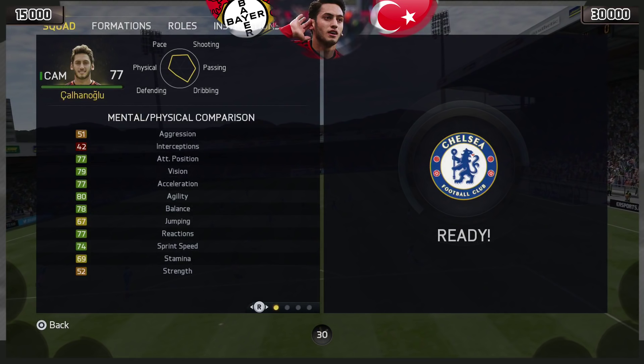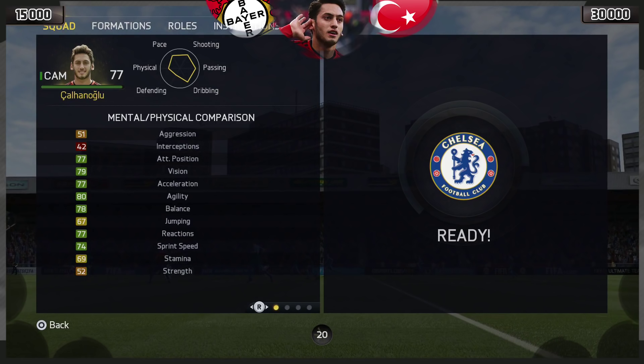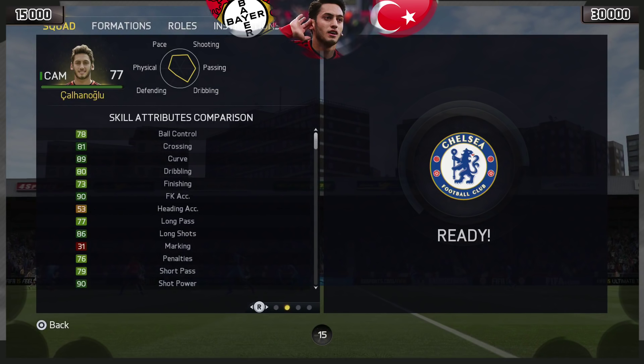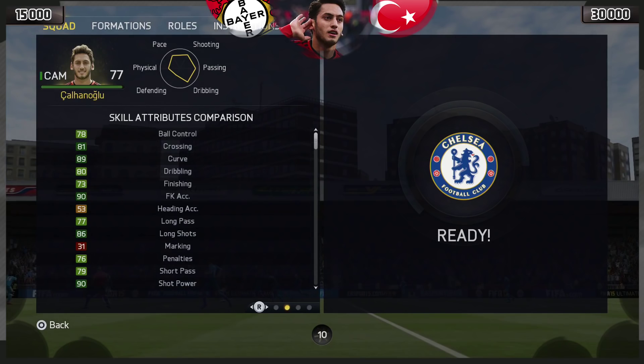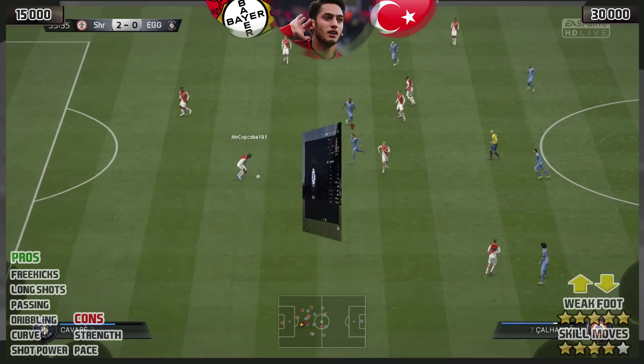In terms of mental and physical attributes, there's not too much to sing and dance about — 51 aggression, 52 strength, 77 acceleration, 80 agility, 78 balance, and 74 sprint speed. Skill attributes is where this card comes into its own: 89 curve, 80 dribbling, 90 free kick accuracy, 86 long shots, 90 shot power, and 79 short passing. His passing is on point every single time, it's so accurate.